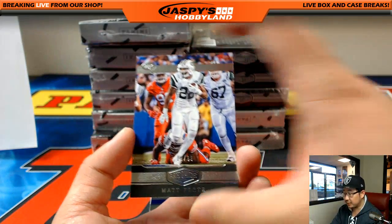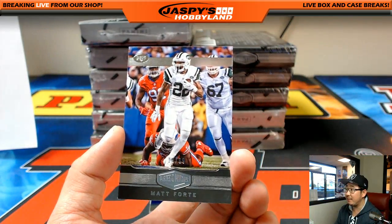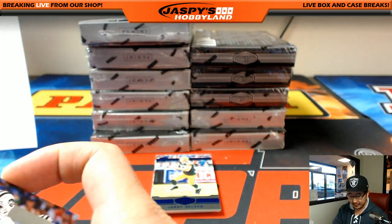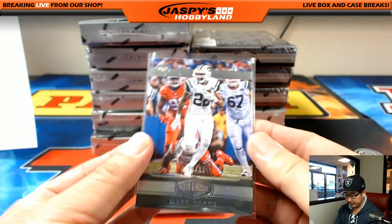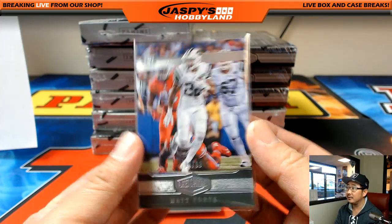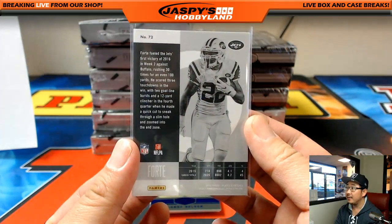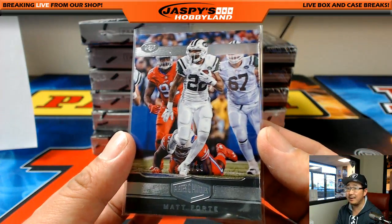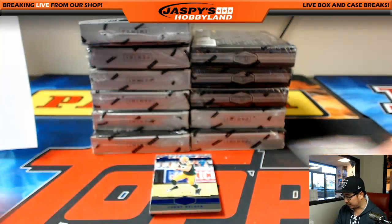Got a couple base cards in here. 14 out of 99, Matt Forte, AFC East. I love the action photography that they have here — I think that gives it a nice, dynamic look.